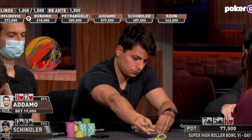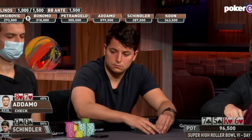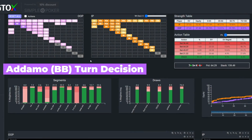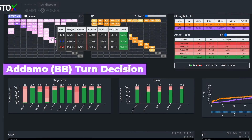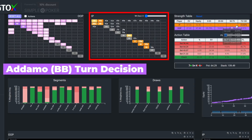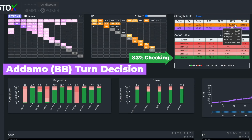Jake calls, the turn is the 6 of hearts, and it goes check-check. Although this card gives Michael the additional equity of both a straight and flush draw, the solver is mostly preserving this equity through checking. This turn card definitely favors the in-position caller's range, which should be pocket pair and suited connector heavy, so both Michael and the solver decide to check here.